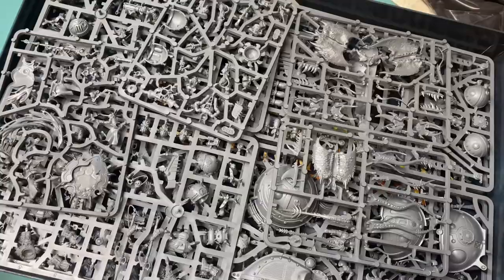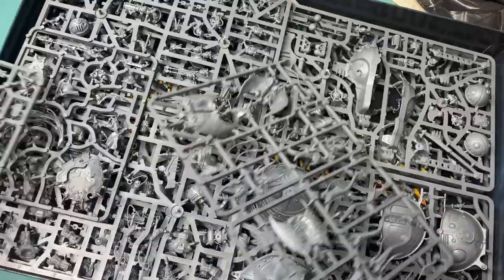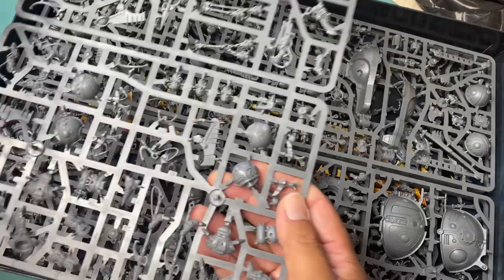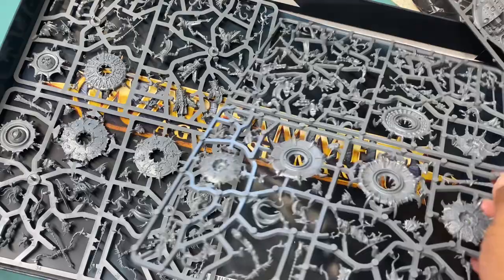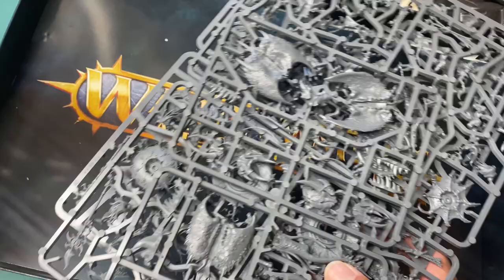We're not going to really dive into the sprues of all of the models — I'm going to do separate videos if you're interested in any of those. We're just really taking a look at the box as a whole. I broke down the pricing, so we'll take the sprues out and go over what they look like, as well as the books, the bases, the cards, the war scrolls, and all of that. It's really cool that in this box — I've seen a couple of Games Workshop products doing this now — they have a separator that keeps the sprues away from the books.